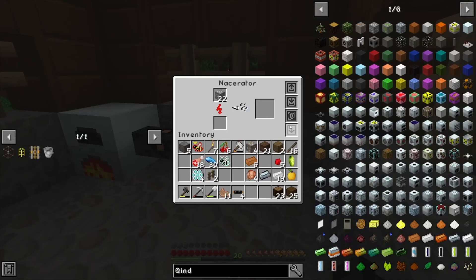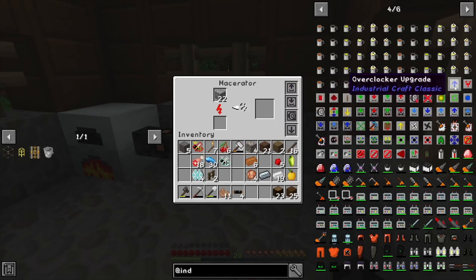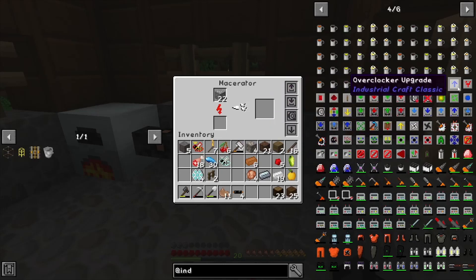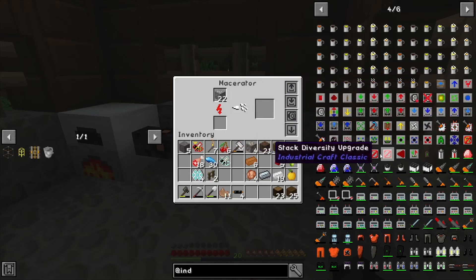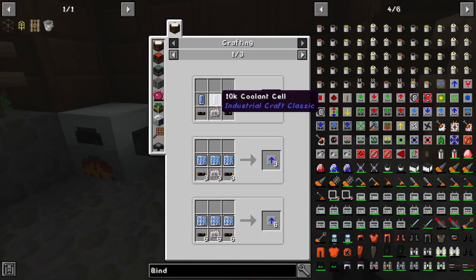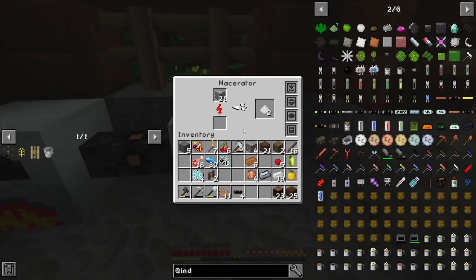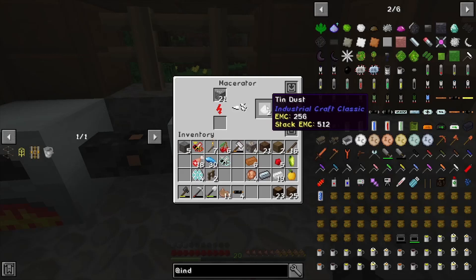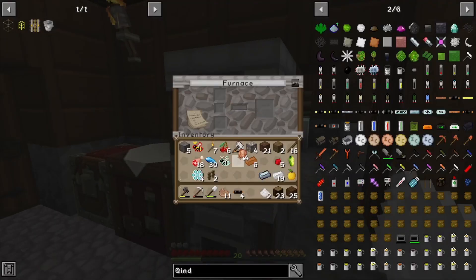These slots here are for upgrades. If we scroll down, there are loads of upgrades in this section. The overclocker makes it go faster — I'm not sure what the others do, but we'll find that out together. For an overclocker we're going to need these types of materials, but we haven't got the facilities at the moment, so later on we will be making some upgrades. And as you can see, we get dust — we can take this dust and put it in the furnace when we are ready.